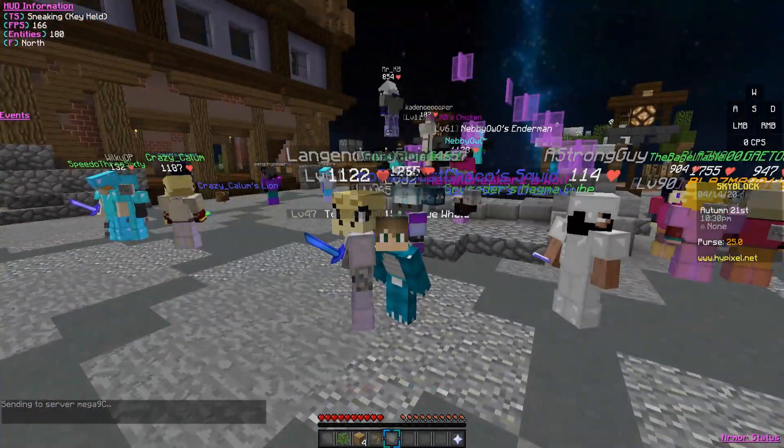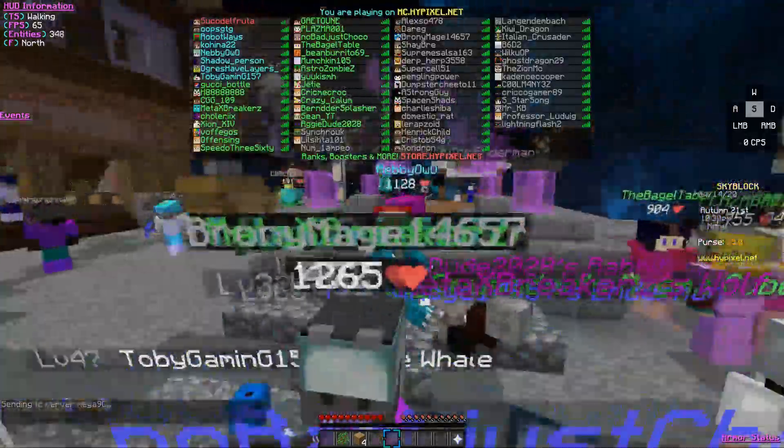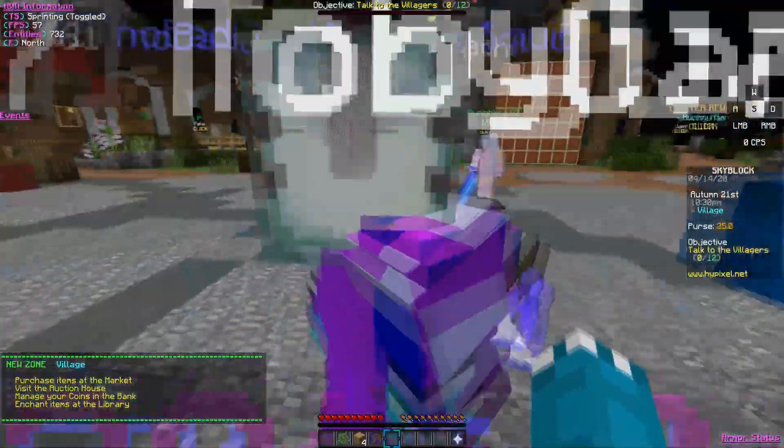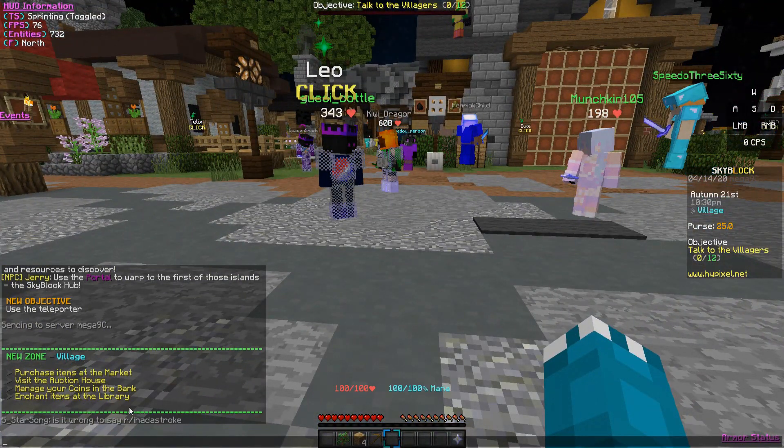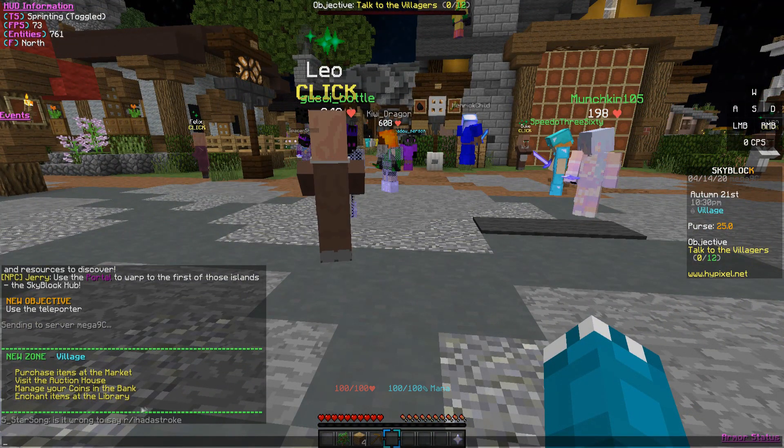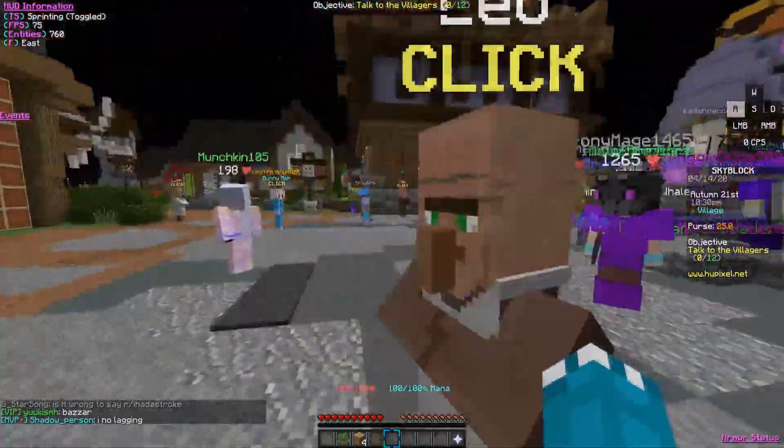We're here! We just unlocked the village — you can purchase items on the market, visit the auction house, manage your coins in the bank, and enchant items at the library. Now I need to talk to the villagers.